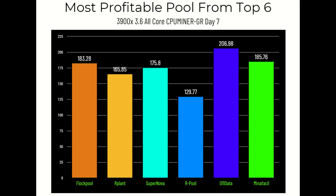Day six: Flock Pool 155.84, R Plant 138.97, Supernova 144.39, our pool 113.73, O11 Data 179.41, Manafikle 158.17. Day seven: Flock Pool 183.28, R Plant 165.85, Supernova 175.8, our pool 129.77, O11 Data 206.98, Manafikle 185.76. There was also an eight-hour internet outage, so there's an additional chart with plus eight hours of mining time, and then everything was left to let blocks mature — blocks take 3.5 hours to mature before payout.